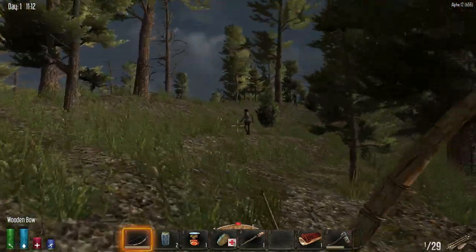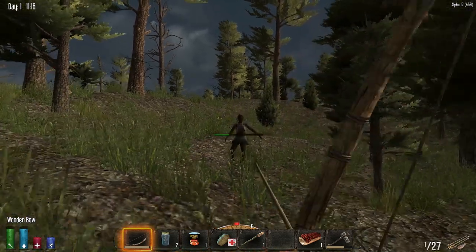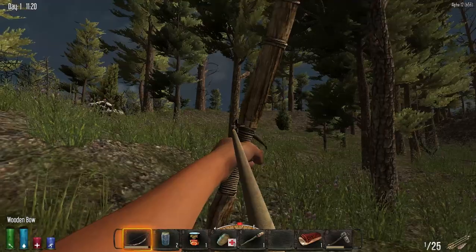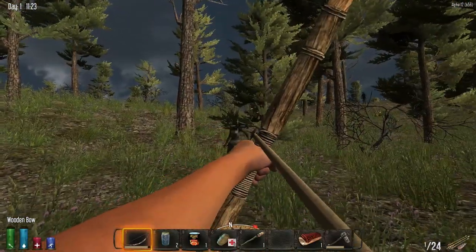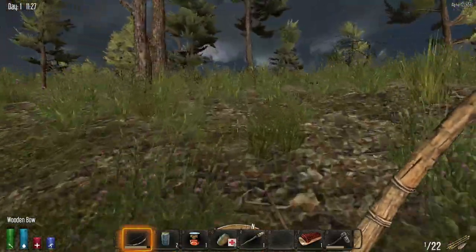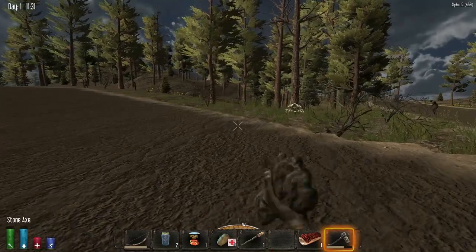Alright, here we go — our first customer of the day. Hit her. Three hits to the head and she's not down? Four hits to the head — something's wrong. Oh, that's right, the bow is crap now. I forgot. Well, I can't kill anything then. Maybe I should try and melee with this thing — maybe it's better than it used to be.